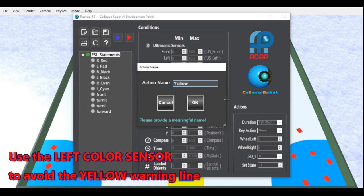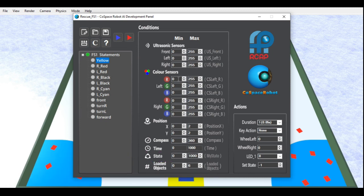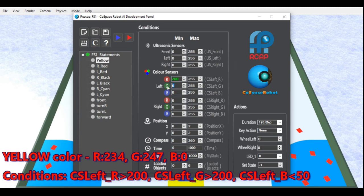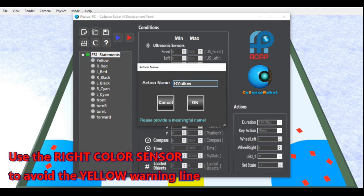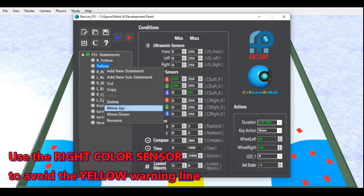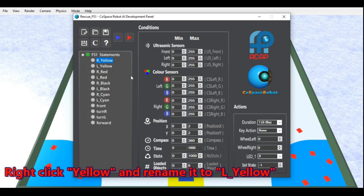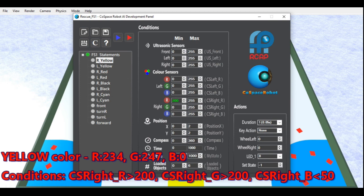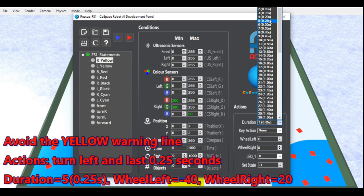Use the color sensors to avoid the yellow warning line. We will set a range to include these values as conditions and set actions accordingly.